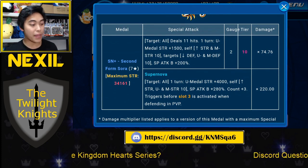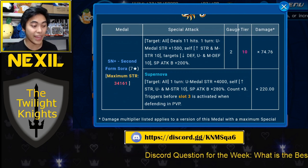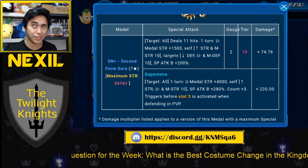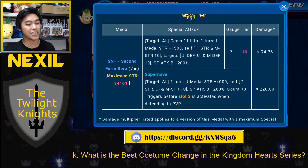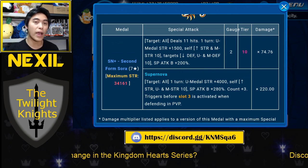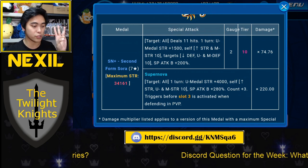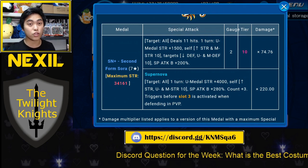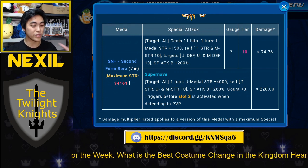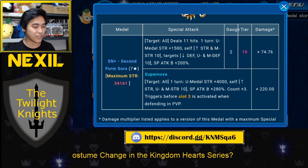Now let's talk about the functional part of the medal. His maximum strength is 34,161, which is really high — higher than some of the Foretellers. And this is without any strength traits. If you had strength plus 2,000 from the pet trait and two strength plus 1,000 traits from all the trait rolls, that brings this medal's maximum strength up to 38,161. That's crazy. And on top of that, he's got buffs.